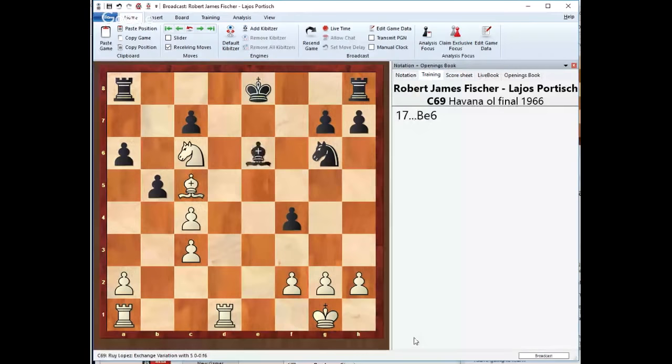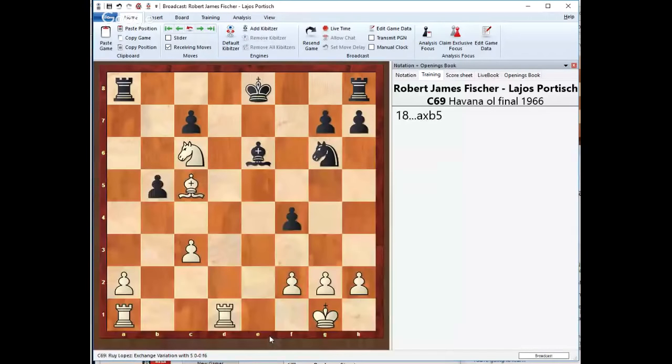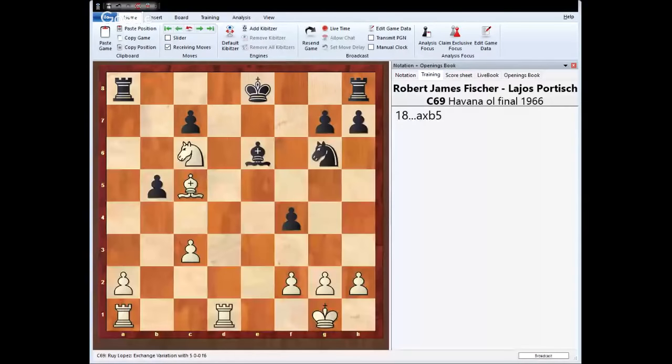Black plays Be6. b5. The endgame is completely dominated because of the incredible piece activity. So take a look again — what is White supposed to do at this moment? The format of each piece is great, but we obviously need more. What more does White need in this moment?